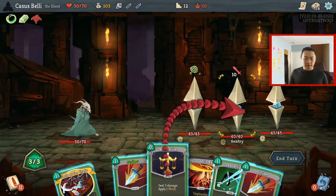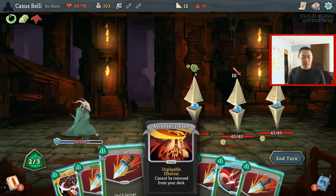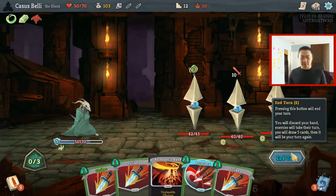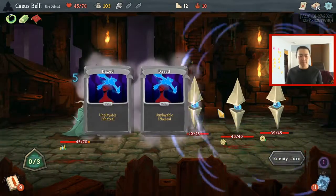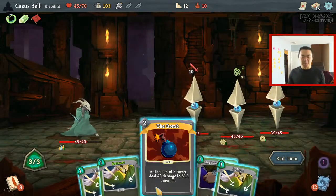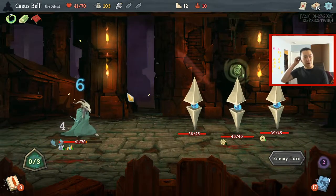The Bomb deals 40 damage for all, so we just gotta draw the Bomb and survive — that's our entire purpose here. That is still good, cause we want to get him below. So it's Bomb, Shiv, and the Shiv brings you below 40. We just gotta not die, which is a tall order apparently.